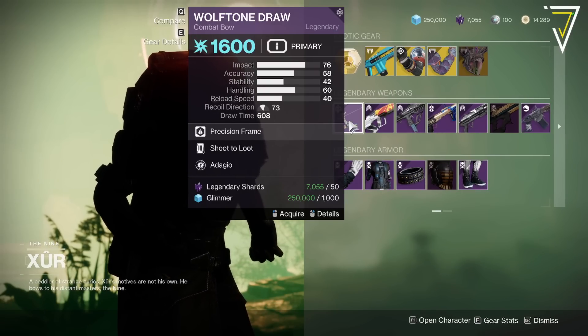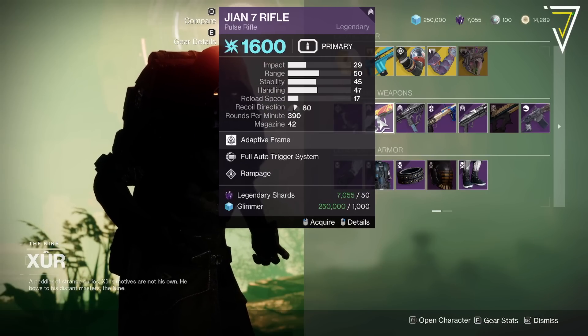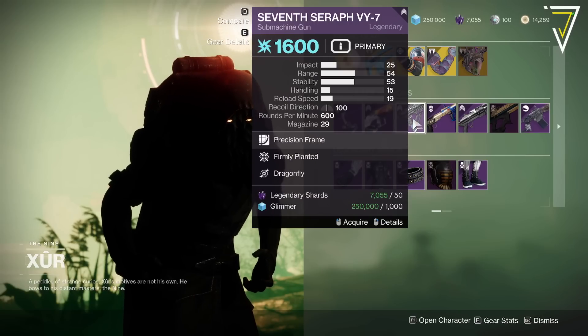For the weapons, we've got the Wolf-Tone Draw with a very nice Shoot to Loot and Adagio — that might be worth a look if you're looking for bows for harder content. We've got the GN7 rifle with Full Auto, which is completely wasted, and Rampage.